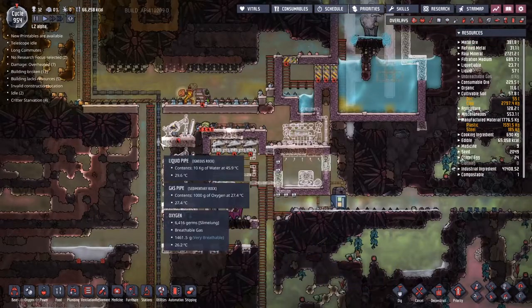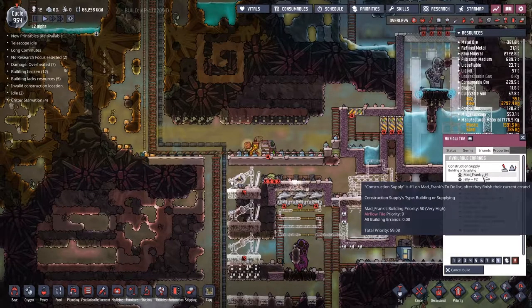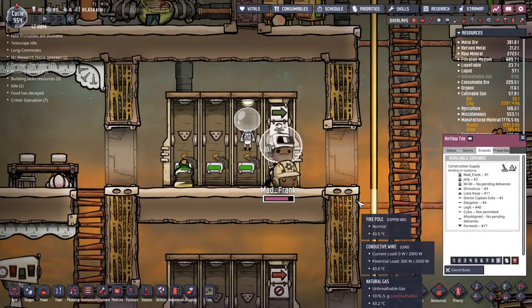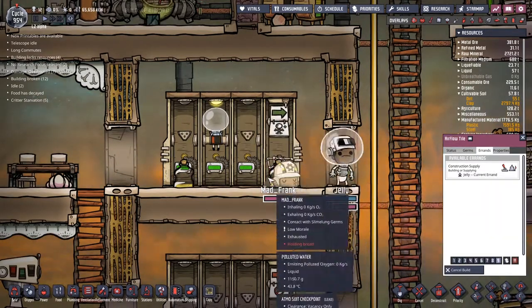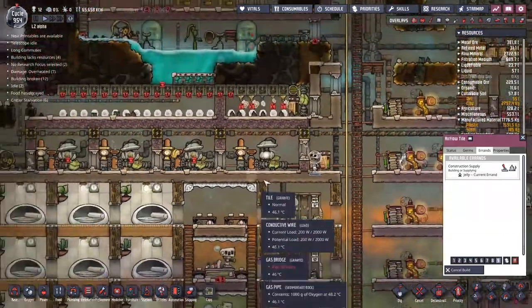Miss is kind of stranded up here. Can we make sure someone takes this as priority? Mad Frank is on it — I'm sure once he wakes up he'll get on it. Jelly is heading back out using Mad Frank's air suit by the looks of it. That's actually cool.